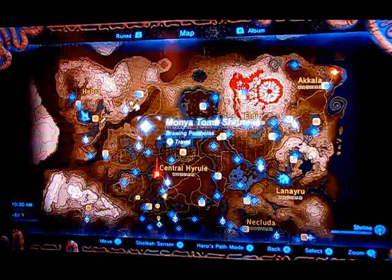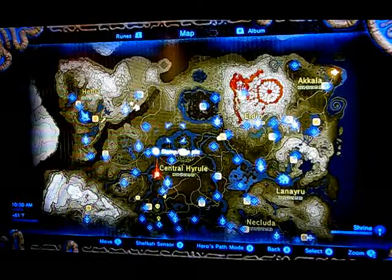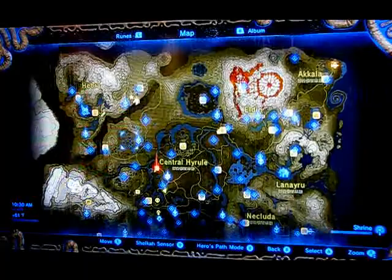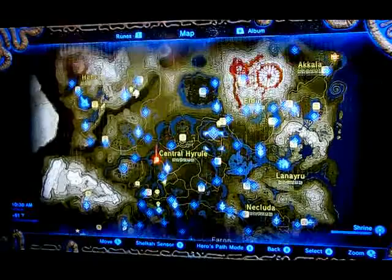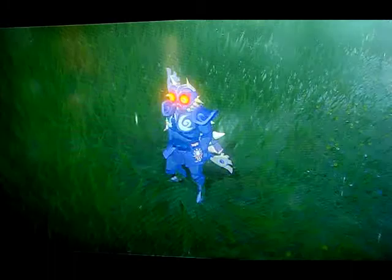As you can see, I have not gotten all 900 shrines - not even close. I think I've only gotten like 30 something. I am going to go to a stable and sell all my stuff that I got from the Bokoblins. I got a sapphire, a ruby, another ruby, and topaz. I'm also going to sell both of my star fragments - I got one in this video but I got one a little earlier.